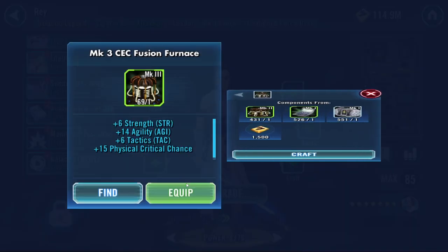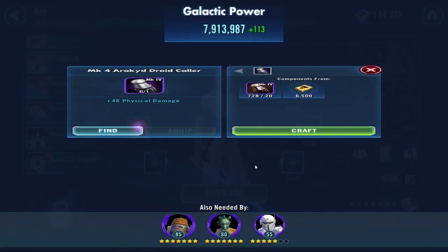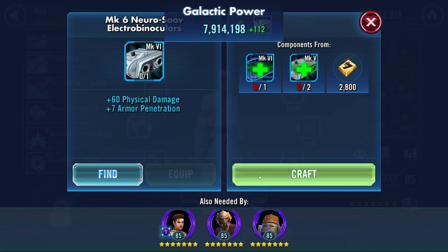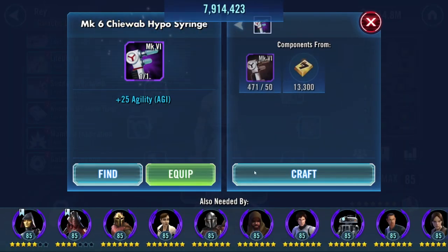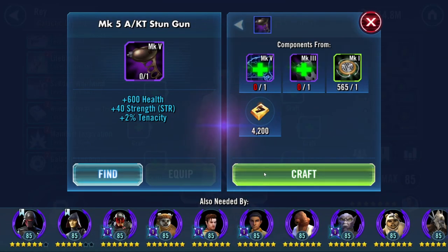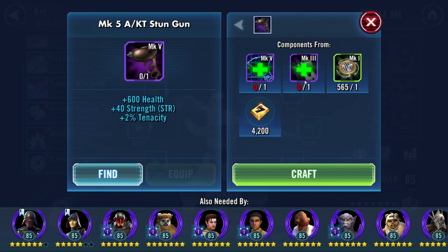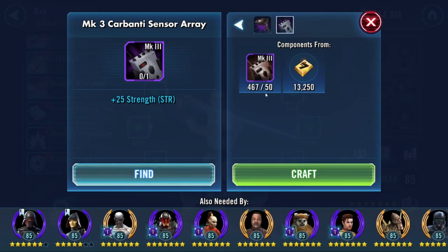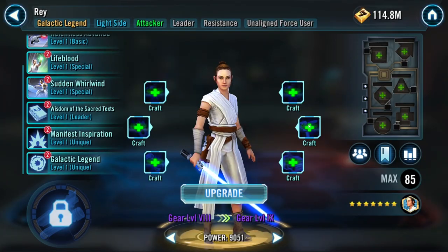Equipping gear pieces. She requires 400 to 450 stun gun pieces total - about 100 of those have to do with her G12 to G13 finisher. I think she requires 350 stun cuffs and a large amount of Kyros as well. The mass upgrade might be the way to go instead of doing it piece by piece.